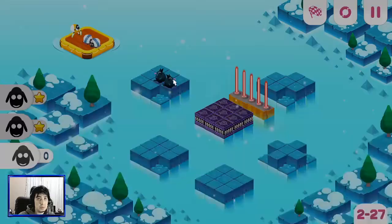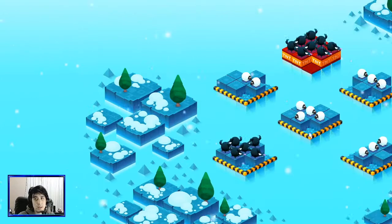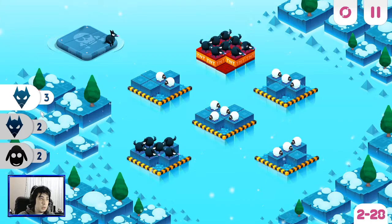Very cool. Almost there. Got two more, I think. I think it's 30 levels each. So we need three wolves, two wolves, and two sheep. And they're all one of these swapping platforms. Which means that the only input that we get is from this, I guess. How does that work?